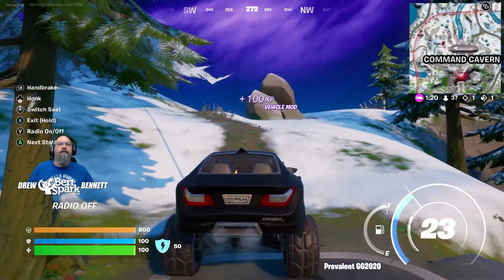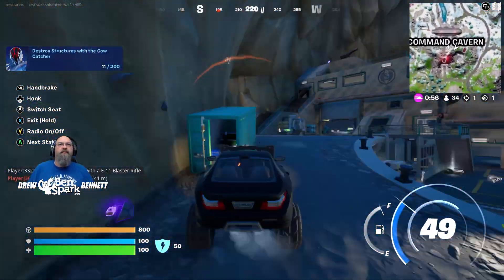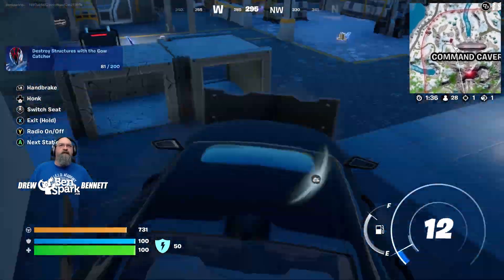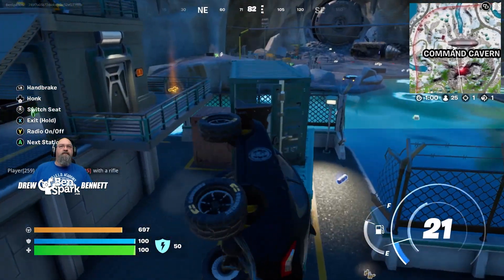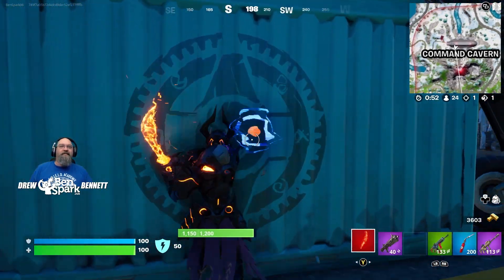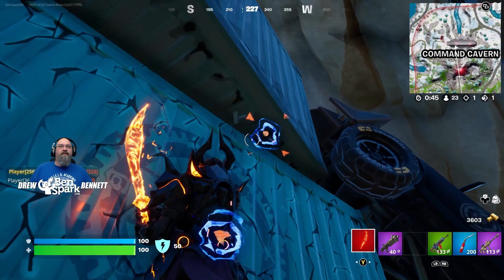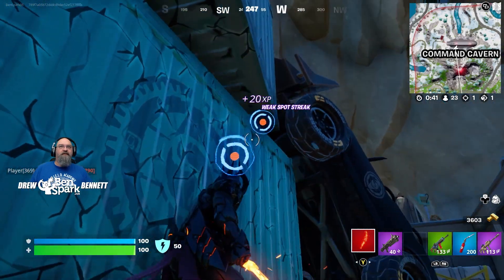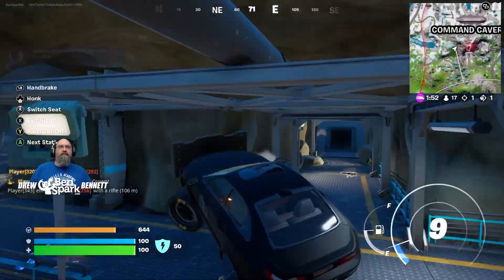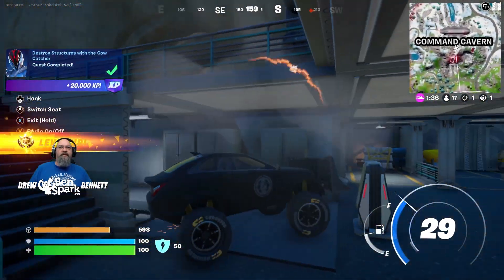Let's go for destroying structures using the cow catcher. I'm not doing very well hitting things with this — I should have probably tried to get it with a semi or something like that, because this car is fast but it just doesn't have the oomph behind it. Come on, you can do it. There we go — 200 items destroyed. God, that took forever.